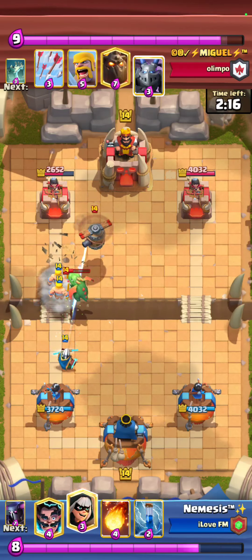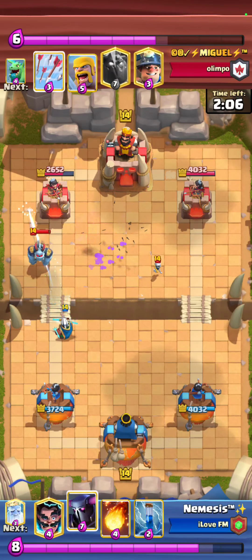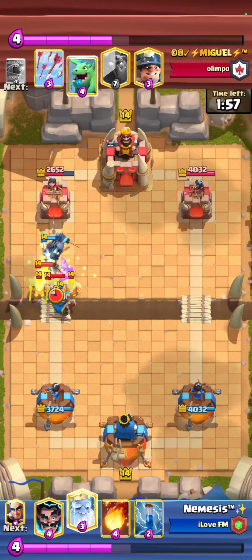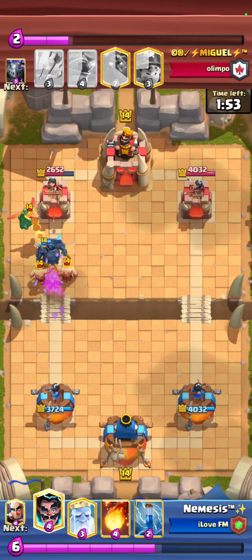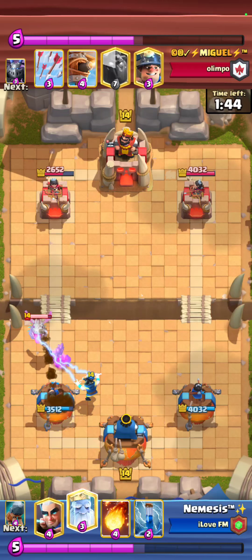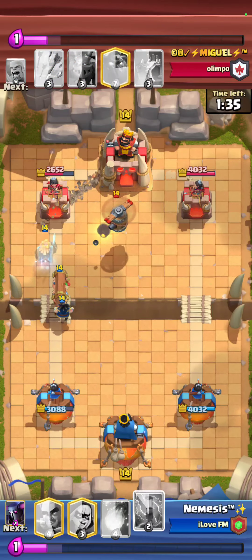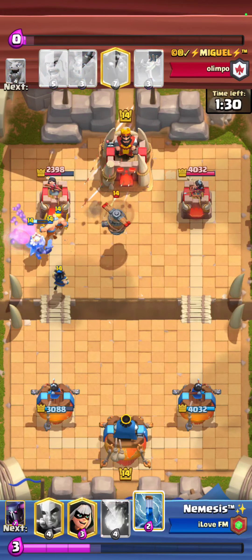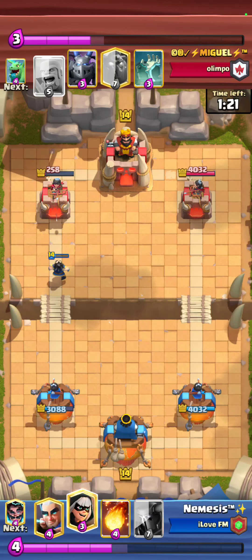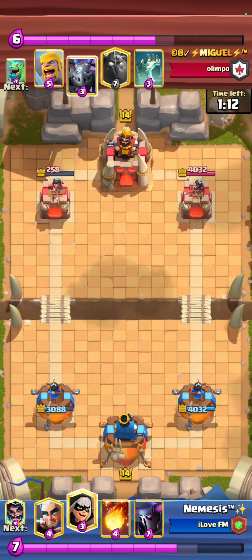At this point I can tell he doesn't have a Fireball because if he did he would have destroyed the Magic Archer immediately. I play PEKKA because he just used Tombstone, so he has to respond with a different card — and he reveals Barbarians. Typically Lava Hound decks only have two ground answers, and this guy has Tombstone plus Barbs plus Miner, though Miner is kind of fragile. Since he didn't have Tombstone or Barbarians in cycle, I go for a big push. Two E-Wiz shots plus a Zap takes out the Flying Machine, so we're sitting pretty.